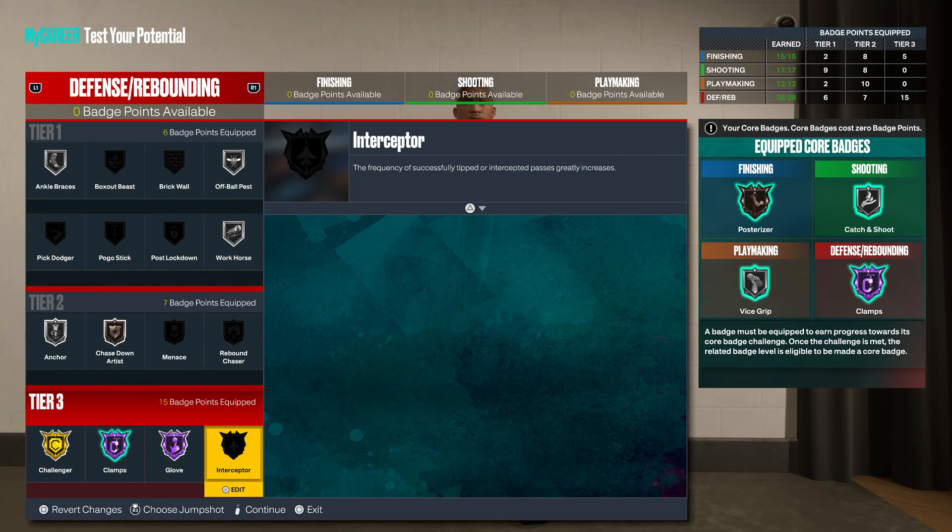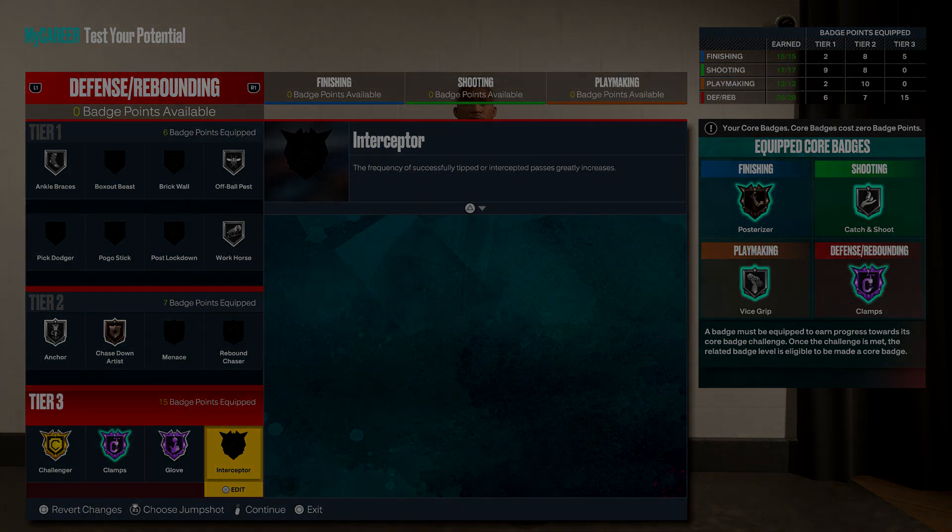To keep the perimeter lockdown name: keep close shot low, pass accuracy under 80, interior defense under 70, and rebounds under 80 — going above 80 gives you a Hybrid Defender name. That's it! 2K Mechanic signing out. Hope you guys appreciate the video, go crazy out there, and I'll catch you in the next video. Peace!